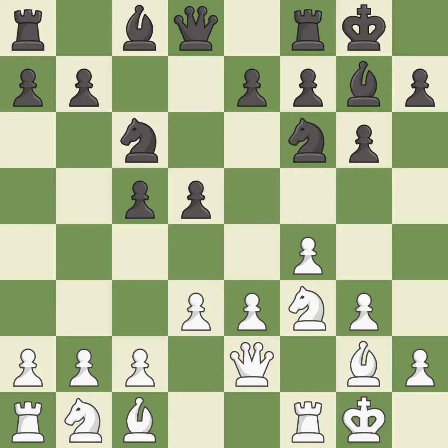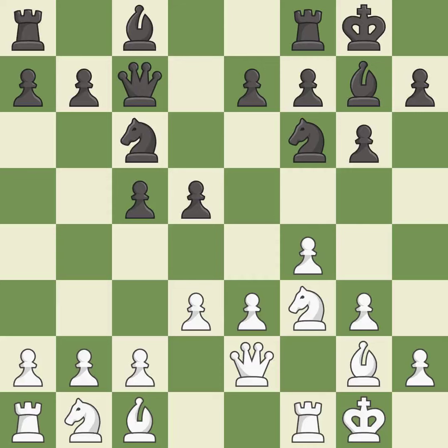This activates a queen by developing it off of its starting square — it is best. This develops a queen off its starting square, getting it into the action — it is good. This activates a knight by developing it off of its starting square. It is good, but this permits the opponent to win a tempo by threatening a queen — it is an inaccuracy. This misses an opportunity to win a tempo by threatening a queen — it is an inaccuracy.